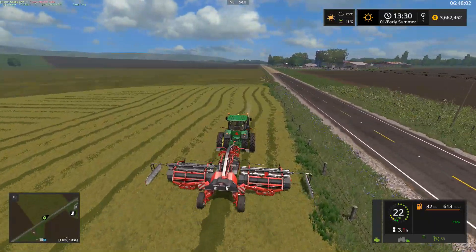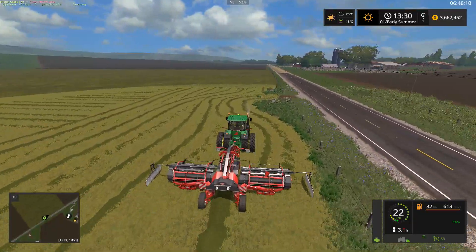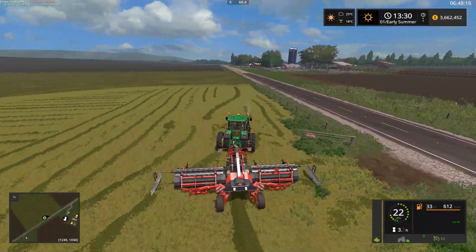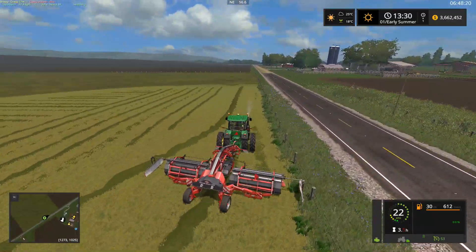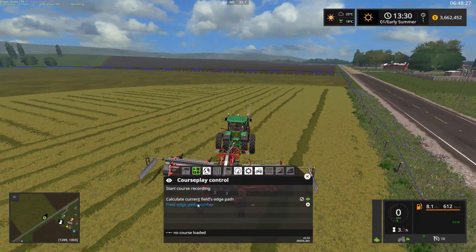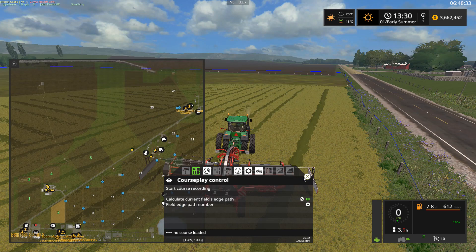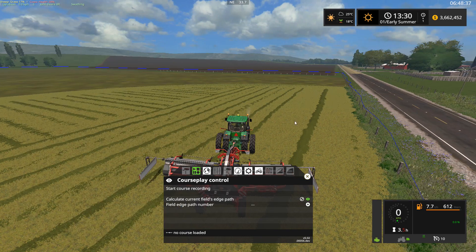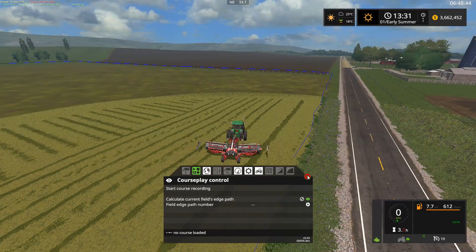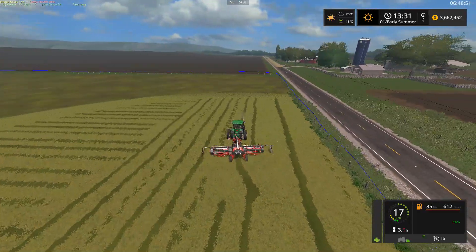We got our first headland done. One thing I noticed about this particular field is the edge isn't great - this one isn't recognized as a field by itself. So you can calculate the current field's edge path and it'll calculate the edge, but it's not recognized as a field already. Also notice how close it is to the fence over here - that can create a problem. If you're playing on this map I would suggest perhaps making a new outline for yourself.